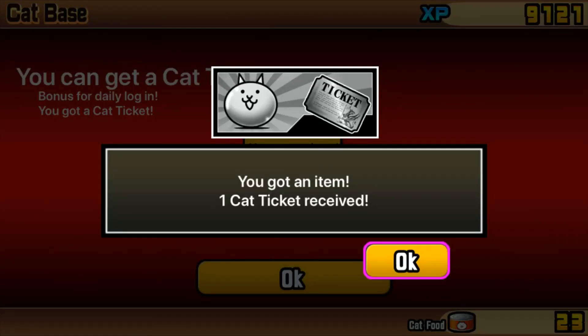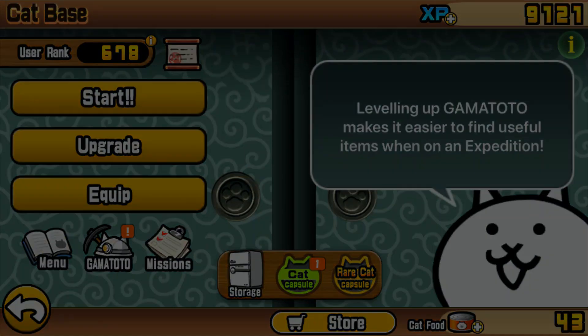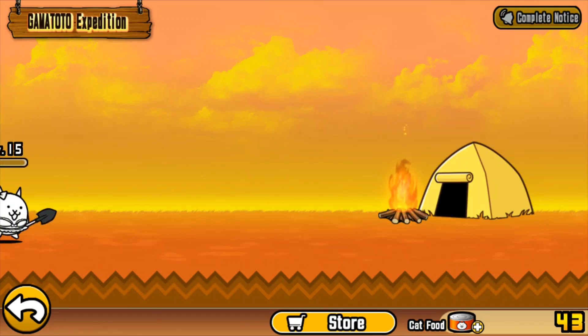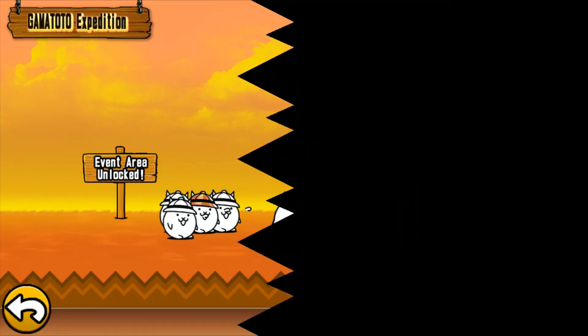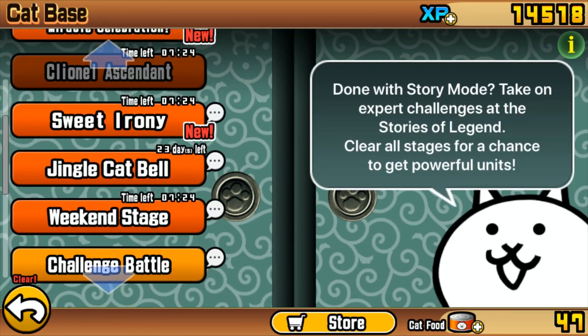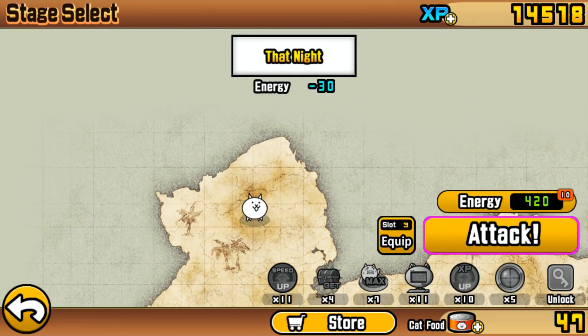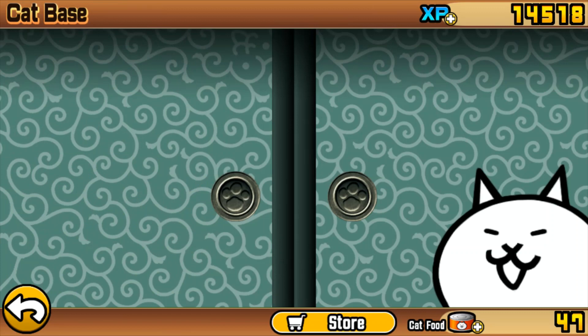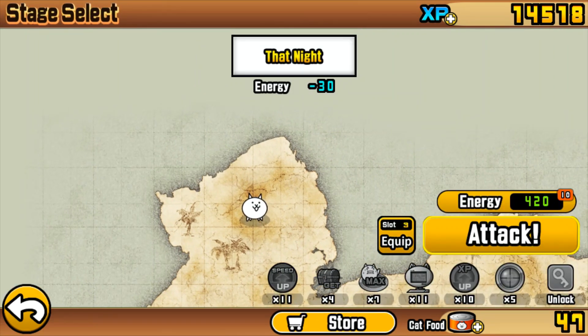Hello guys, so today we're gonna be doing the Christmas event, which is gonna be good fun. It's getting near Christmas now and I thought it was a good time to do the Christmas event while it's still on. We could do the Christmas snow levels. The stage over here is Jingle Cat Bell, 23 days left, and I'm gonna be bringing in my most generalistic slots.